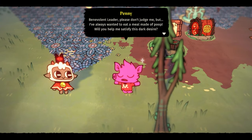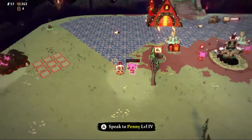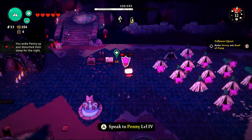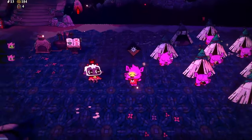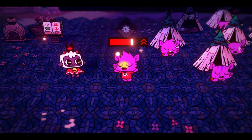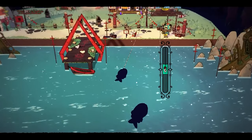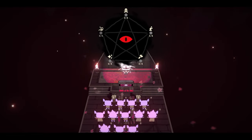Penny comes to me today with a deep dark desire — she wants to eat a bowl of poop. Being the lovely cozy leader I am, I fulfill her request. That night I wake Penny up and order her to eat the bowl of poop. She does, feels really sick, but I get a loyalty bonus without losing any faith. Penny will be out of commission for a few days, though.